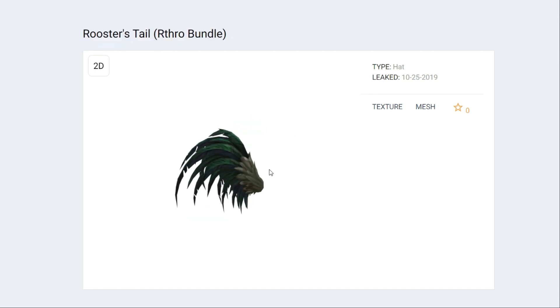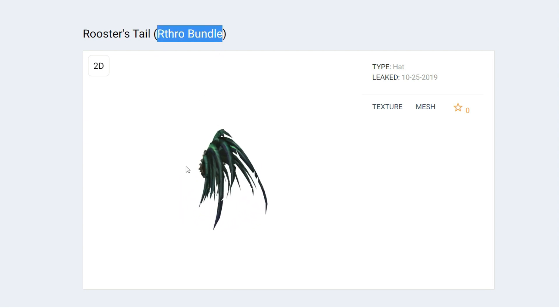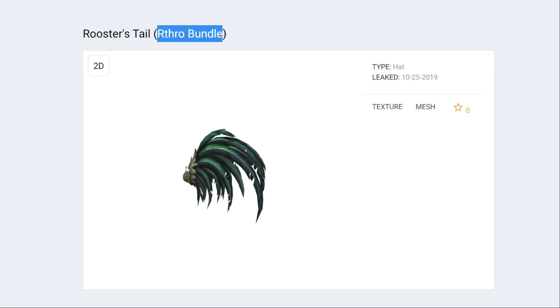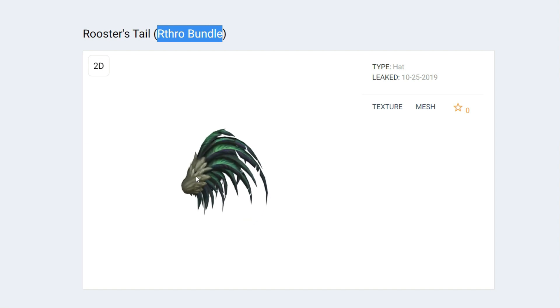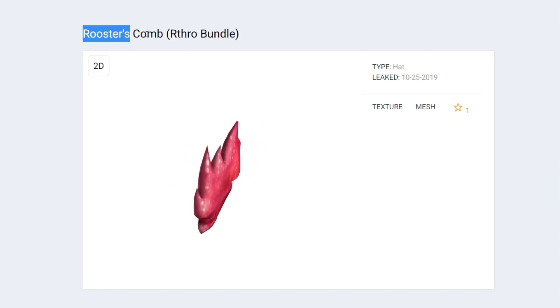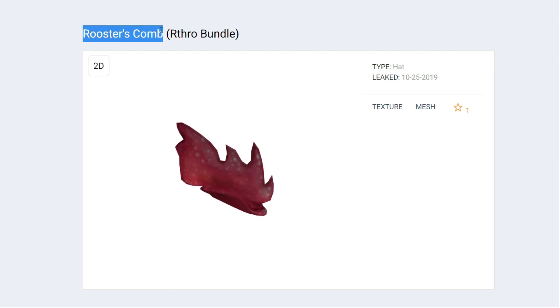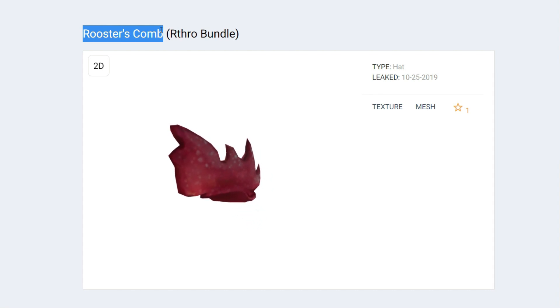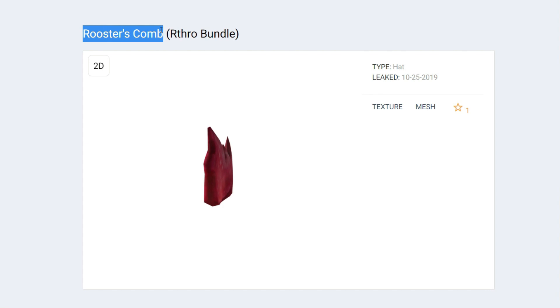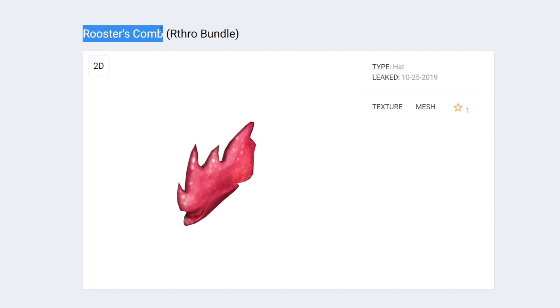Now the next thing coming is a rooster bundle — apparently we can dress as a rooster. I wonder if these are going to be for like toy codes or something. But this is kind of cool — that is a very elaborate rooster tail, and then of course the rooster's comb. So it looks like you can fully dress as a rooster. That's going to be interesting to see in some of these games. Let me know in the comments what you think of these Arthro packages as well.